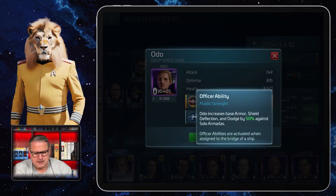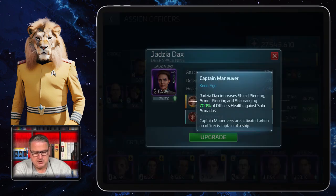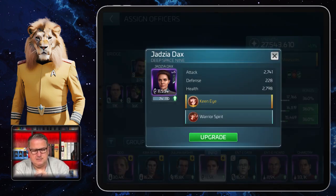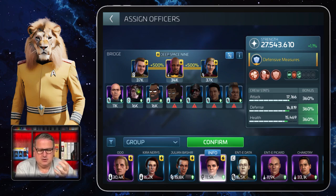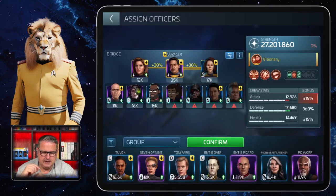There are also solo Armada helpers like Odo. One of my solo Armada captains is Jetsia, but I'm talking about group Armadas at the moment. For a solo Armada I would use Jetsia with Julian and Odo. The next and even better group Armada crew is the Voyager crew.